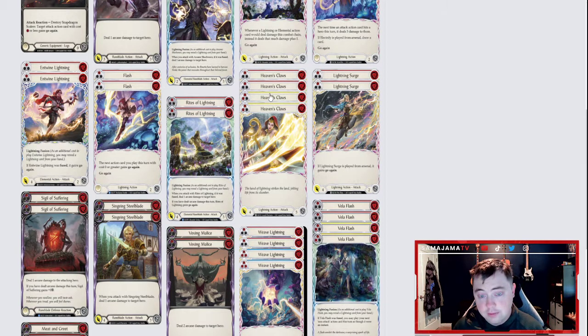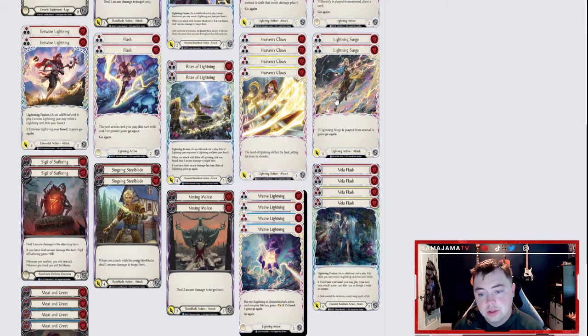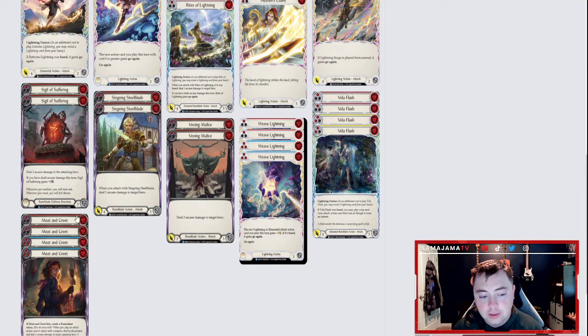Heaven's Clause is really good — it's one cost for five at red and one cost for four at yellow. You can use it for Fuse, use the yellow for pitch if you have to, but both versions meet that break point of four attack. Lightning Surge is really good if you play from arsenal — gives go again, zero cost for four. Sigil of Suffering I'm using for defense: it deals one arcane, and if they don't block it, it goes up one in defense — so it'll block for four while dealing one damage to them. Cinching Steel is one cost for four with one arcane, so it's technically a one cost for five. Vex Malice is one cost for three with two arcane — the extra arcane is good but it's really easy to block, so you're spending one resource to deal two arcane damage, which is a little underwhelming. It's really good late game because it forces the opponent to do something, but it can be a little annoying.